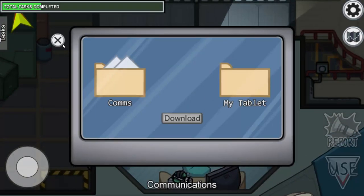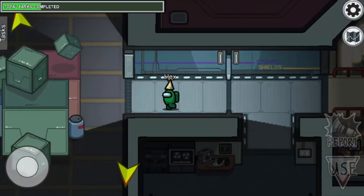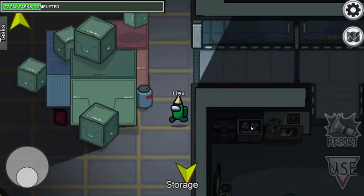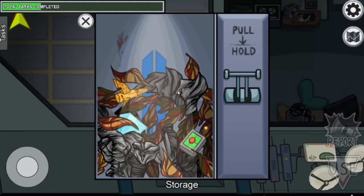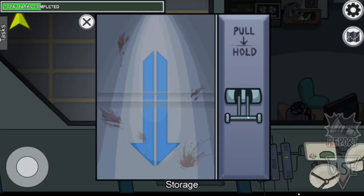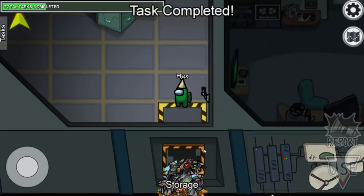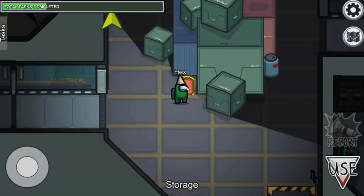Now the communication room — we have one task here which is download and upload the data, easy. There is also the second stage of the garbage task: get the garbage out from the first container and throw it into space like that.